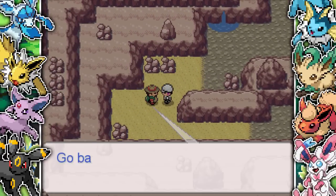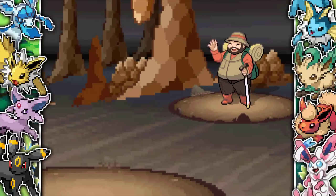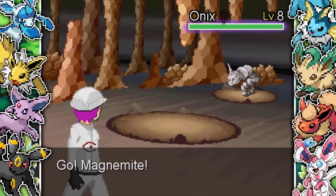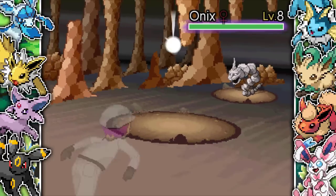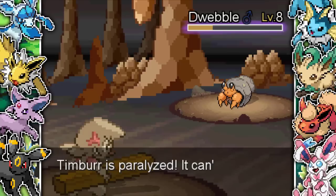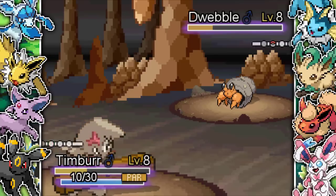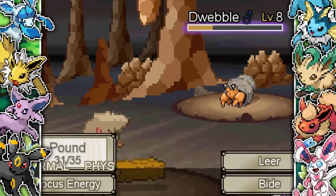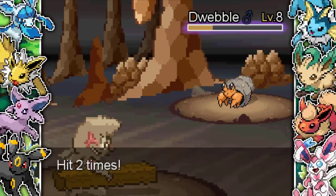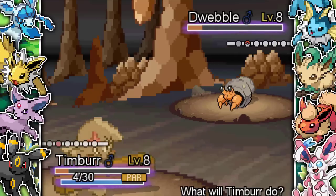Then I run into this guy — bro, I don't know why they gave him an Onix. I don't have any fighting type Pokemon. I've not come across any fighting, grass, or water types apart from Timbur, and there are no other fighting types in this area. I guess you just have to grind Timbur up a ton, but I didn't do that — I'm still only level 8. He also comes out with a Dwebble. I kill it with a Bide, which I got very lucky with, but he does kill me.